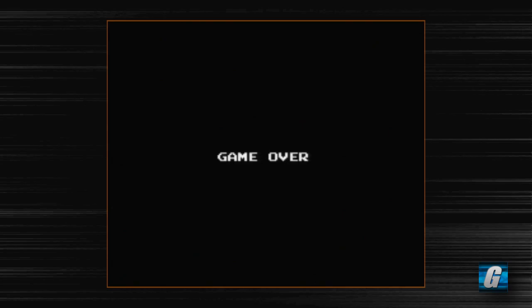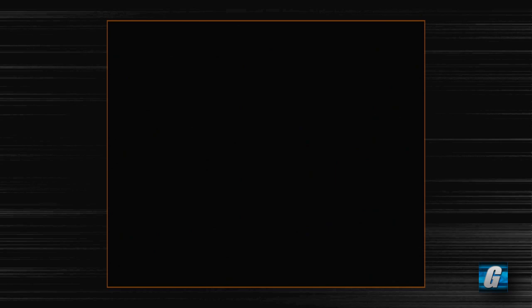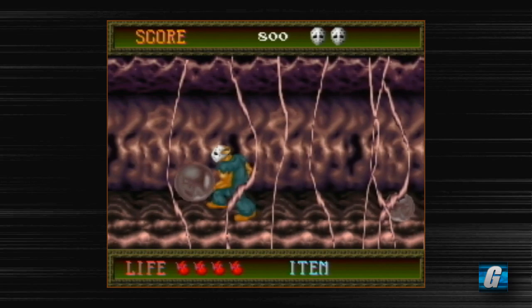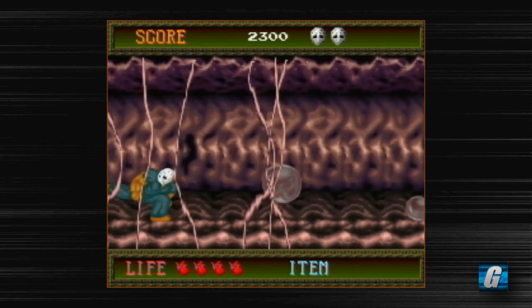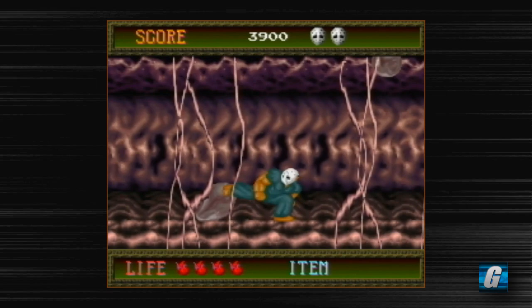Wow, game over. I wasn't expecting to get a game over on this level. Again, no discernible patterns for the bubbles — it's difficult. You basically put in your initials and then you get to continue afterwards. From what I can tell, it's pretty much unlimited continues. I think the first time I beat this game, I continued like 20 times. That would have been quite frustrating if there were a continue limit. Raiden, for instance, on the FM Towns actually has a continue limit — you only get five continues in that game.